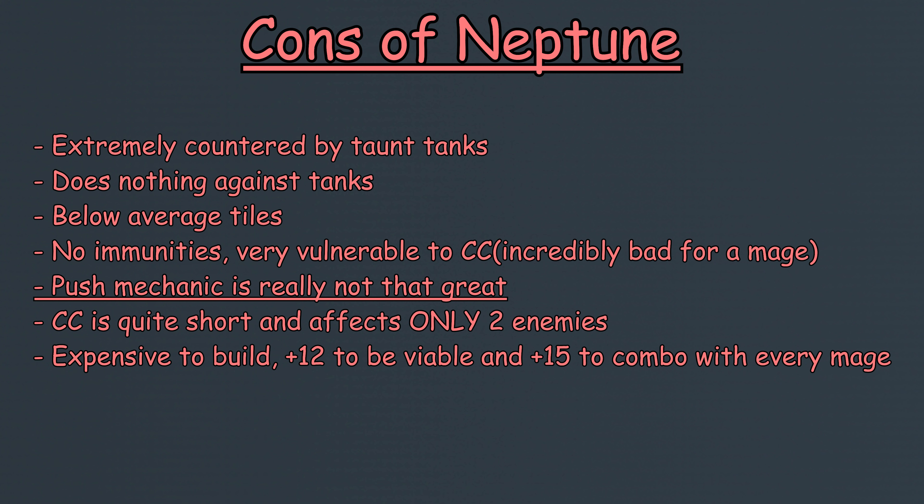Also, even though the best part about her kit is her push gimmick, it's really not that impressive due to her weak AoE tiles. Pushing enemies is a very cool mechanic, but honestly it'd be more effective if you just kill your enemy with more damage — you really don't need all that gimmicky setup. I would also like to mention that even though her sweep CC is completely unblockable, it only lasts a short 6 turns. Additionally, due to the fact that Neptune is a front-attacking mage, she'll most likely be stunning a defender that probably doesn't care that they're stunned, or a support that doesn't really matter if they're stunned or not. The fact that Neptune can only CC two targets at a time, with those two targets likely not caring if they're stunned, on top of the stun only lasting 6 turns, makes her CC incredibly weak even though it's completely unblockable.